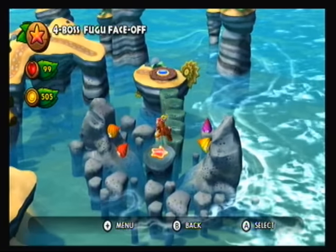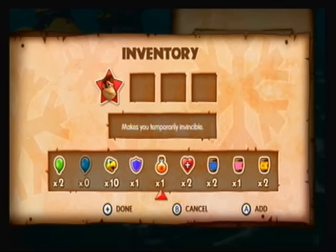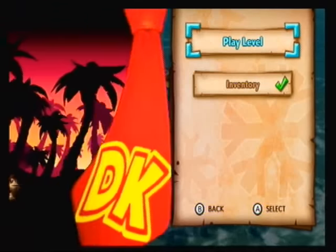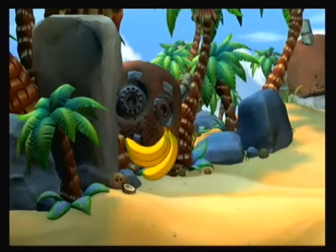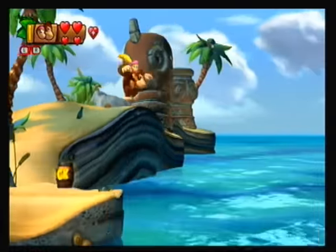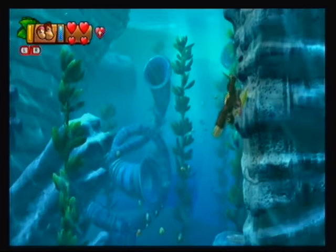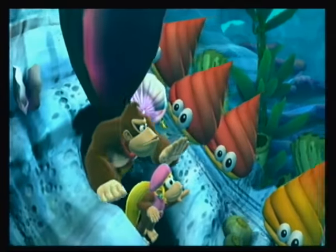Okay, the next boss could be a whole different story. Because I practiced the boss in this level too, and I've actually kept failing — I've never been able to beat him. So we're gonna make a few changes to our inventory. I'm actually going to take an extra heart. Something that'll allow me to take more hits against this boss will be worth it. I'm gonna take Dixie with me, and it's boss time.